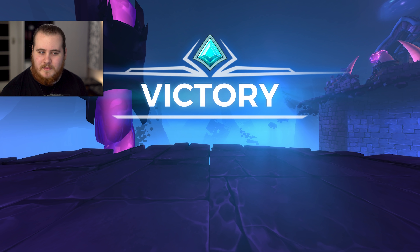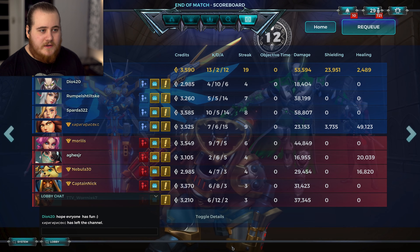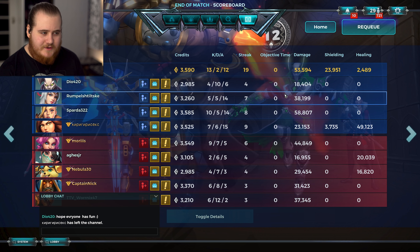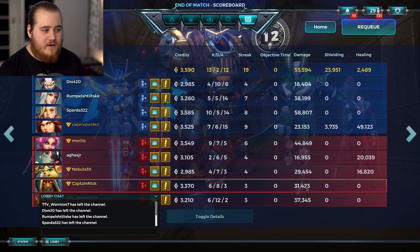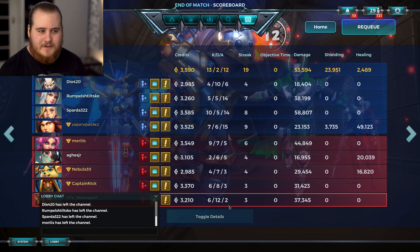I think we did pretty well — they didn't do too badly but overall we had a better team. Their Maeve was also AFK for a bit of that game. Stats for game three — 13/2/12, 19 streak, 53k damage, 23k. More than happy with that. The Tyra shredded alongside our Furia who also did pretty good. Their Ying struggled a bit, their Pip did pretty good, their Atlas did alright, and so did the Drogos though he has way more deaths than everybody else which is a bit weird.